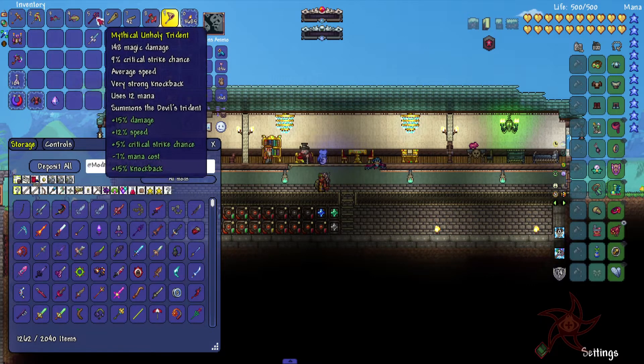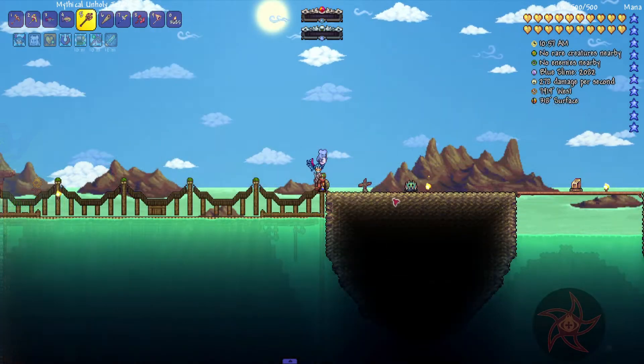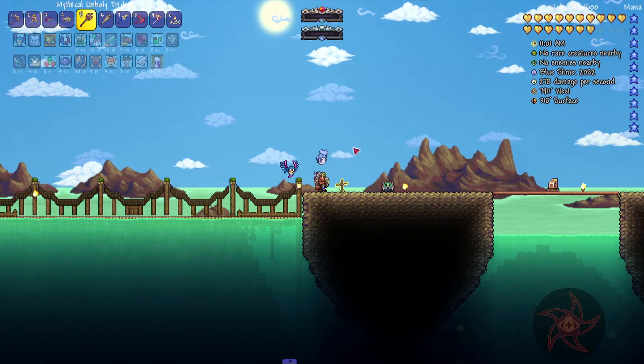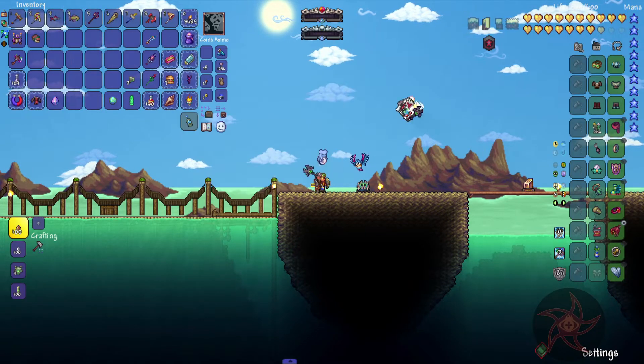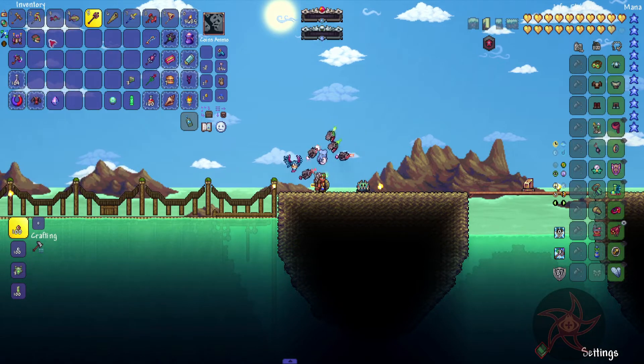I managed to get myself an Unholy Trident as well, which is just a lot of fun. Got that actually in the middle of the Wall of Flesh fight. Back over at the Sulphur Sea — let's go ahead and buff up and grab our minions out, just because it might help a little bit.